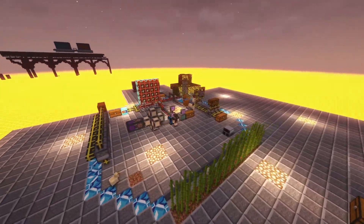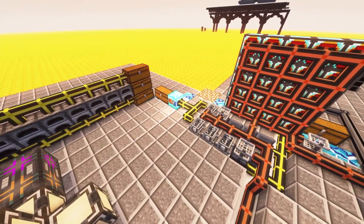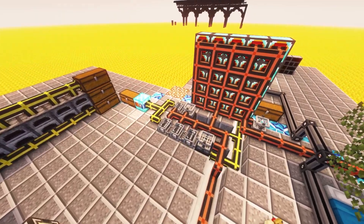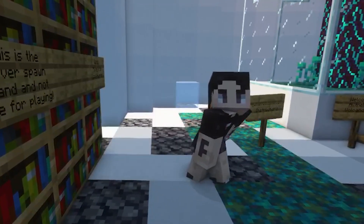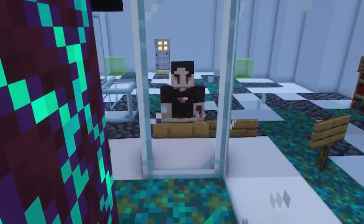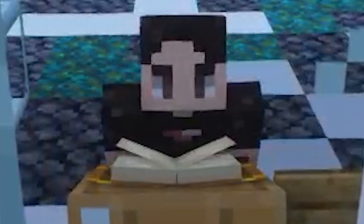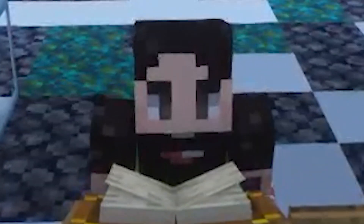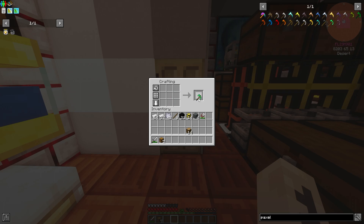Without further ado, this episode is going to start with me explaining what I did all the way up to day 14, which was making some upgrades to the current setup and organizing the base. I wanted to do this first because it really helps staying organized when crafting everything needed for AE2. First, I made a paxel, which will function as our new axe, pickaxe, and shovel all in one tool.